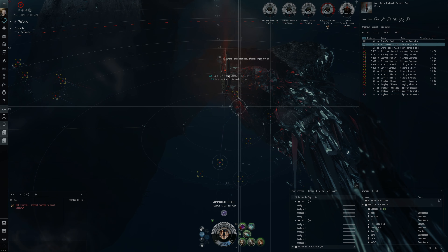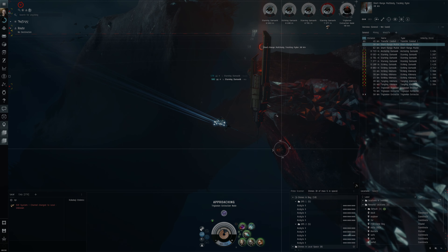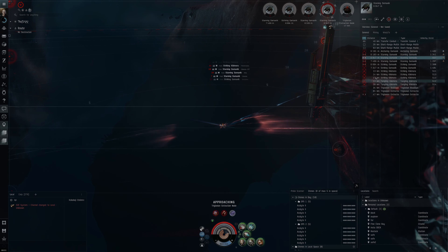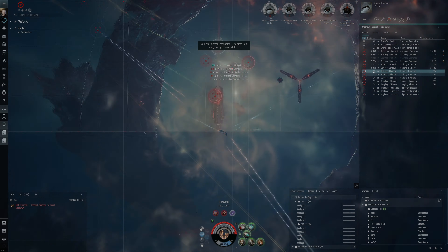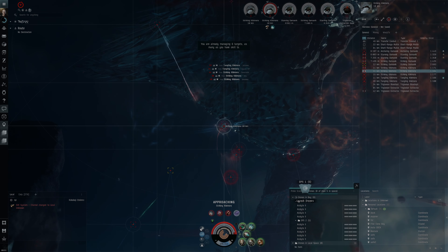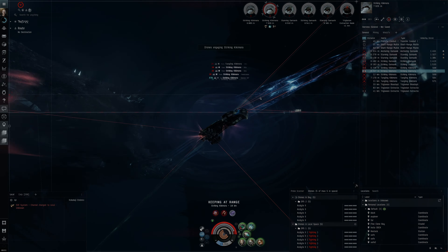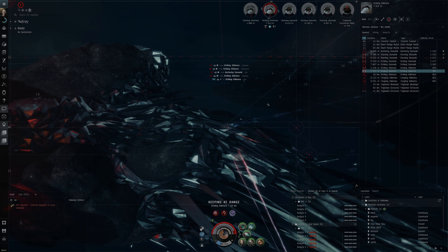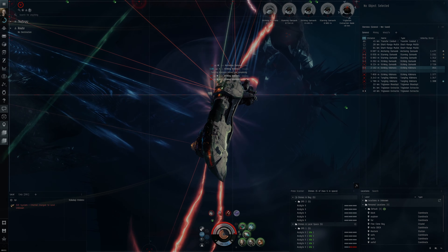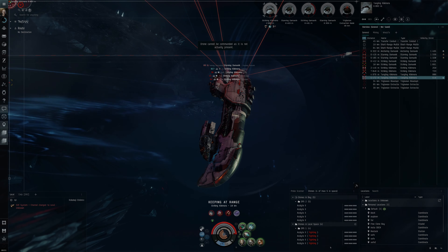I'm just thinking if this is the best choice of action to go towards this extraction node. This drone group has not got any drones — we have five, okay good. I need to get the drones out to take them. I'm completely not used to this; it's been a really long time since I used the Zealot. I've taken quite a bit of a break from doing abyss sites especially with the Zealot, because it's just by default new to me, so I'm feeling a bit more rusty than usual.